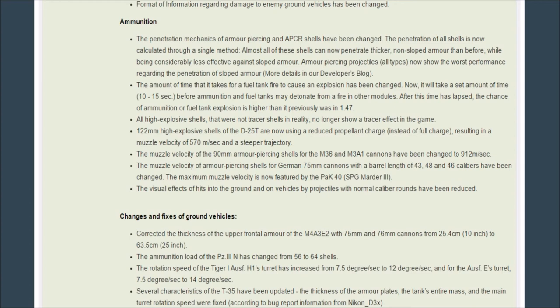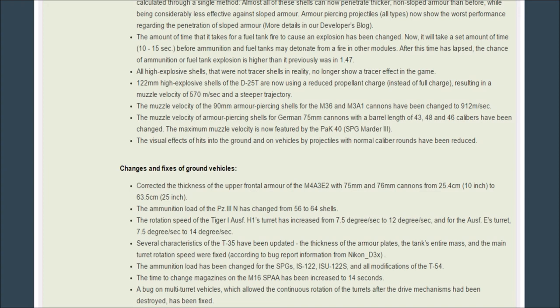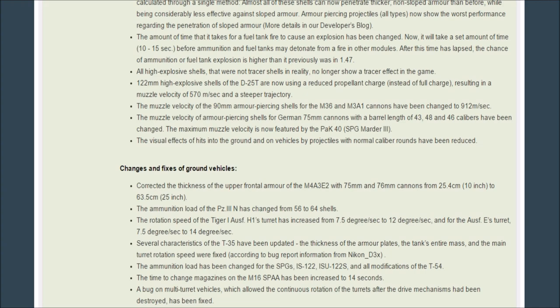Muzzle velocity of the 90mm AP shells for the M36 and M30A1 cannons has been changed to 912 meters per second. Muzzle velocity of German 75mm cannons with barrel lengths of 43, 48, and 46 calibers have been changed, with the maximum muzzle velocity now featured by the PaK 40 self-propelled gun Marder III. Visual effects of hits into the ground and on vehicles by normal-calibre projectiles have been reduced. The thickness of the upper frontal armor of the M4A3E2 with 75mm and 76mm cannons has gone from 25.4mm to 63.5mm — that's a massive increase and I don't know how that's going to affect things in game.